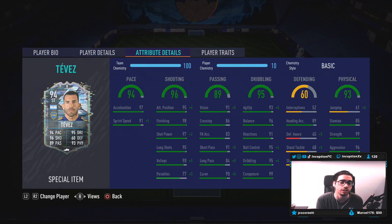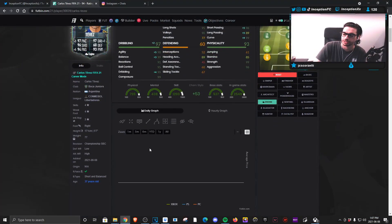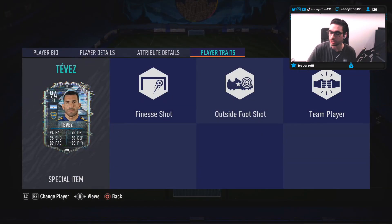This card actually looks pretty nice from stats. He has the outside foot shot trait and the finesse shot trait — very, very nice. Short and balanced body type as well? This card looks kind of saucy.